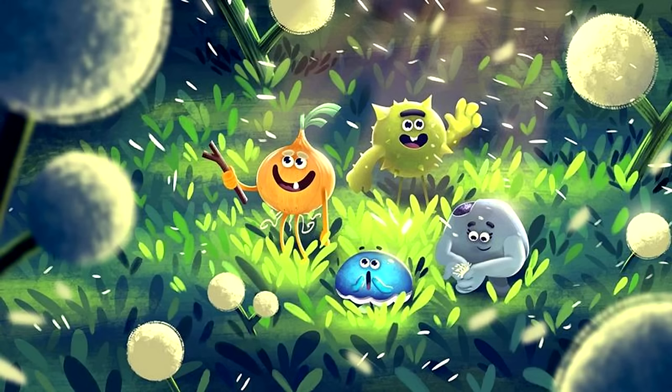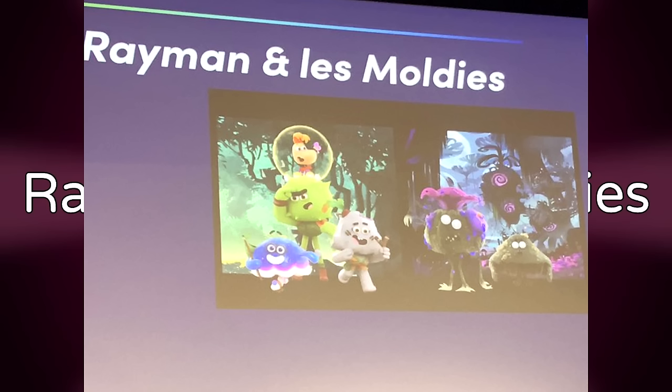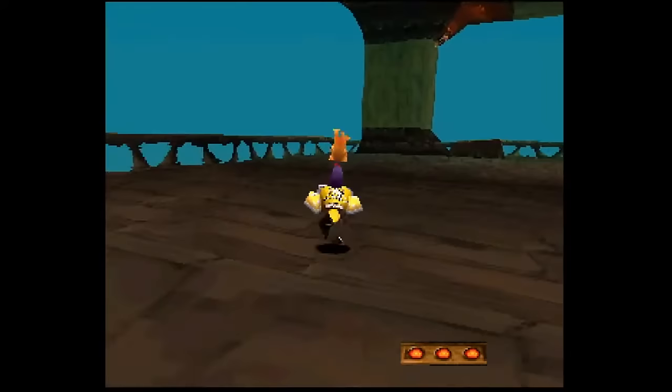Rayman and the Maldives is a Rayman cartoon that was announced some years back, featuring Rayman as a baby and some other ball-shaped characters called the Maldives. According to the directors, it never got the green light and was cancelled before it even entered full production.